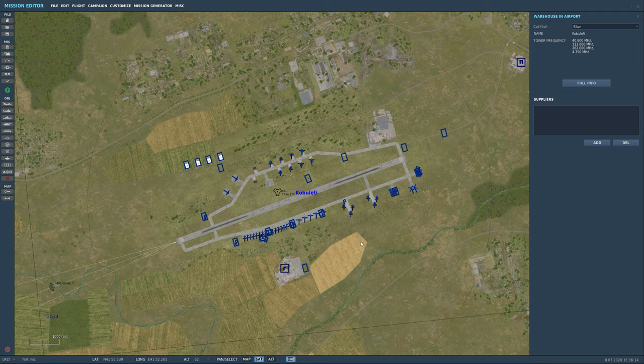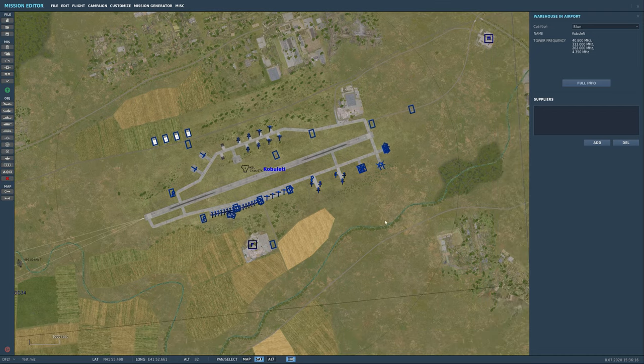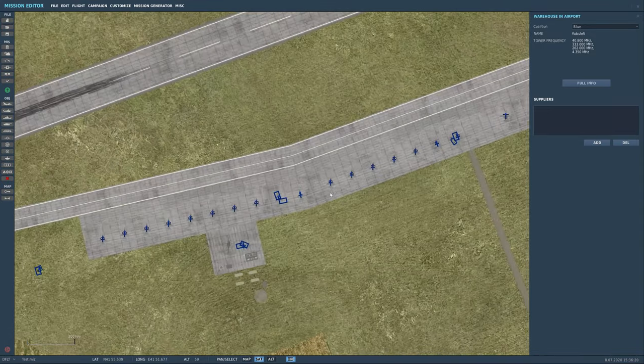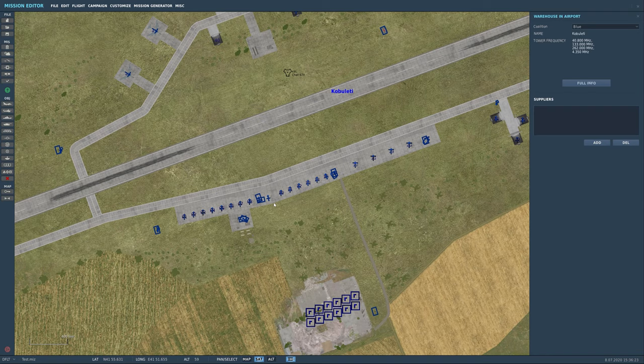Hello guys, welcome back to the channel. Today we're going to be continuing our 'Let's Build a Mission' course. You remember last time we ended off at Kobuleti, and we had just laid down some airplanes.